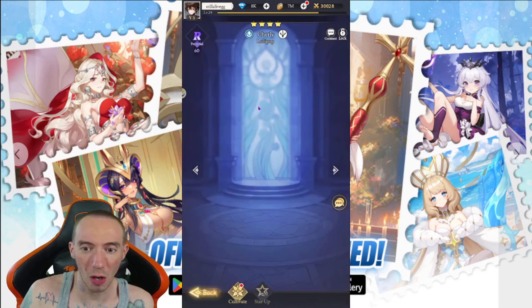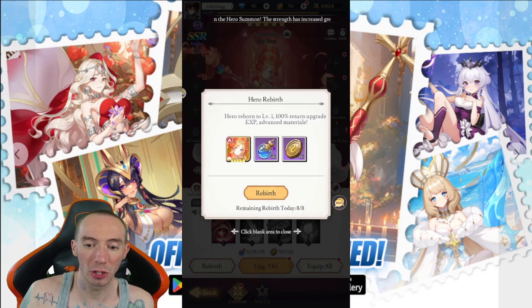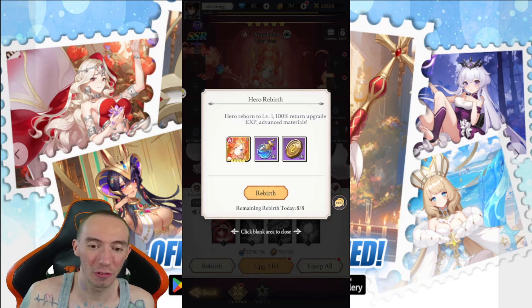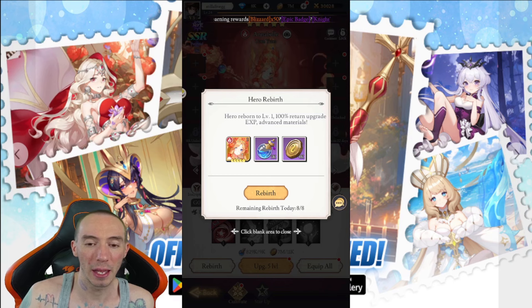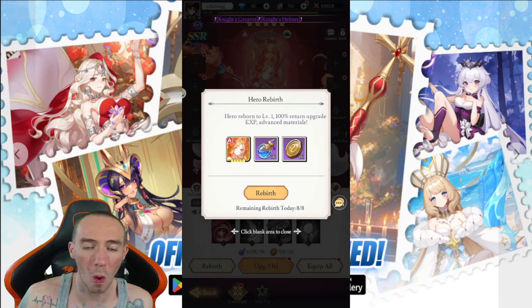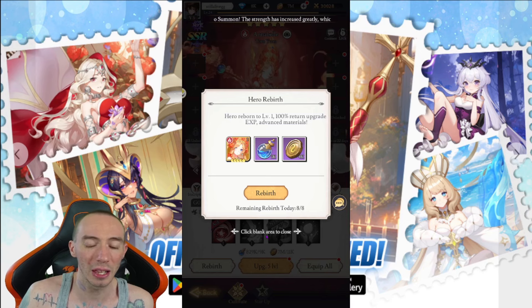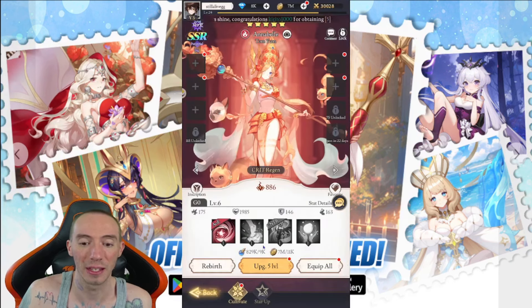Early on, don't be afraid to upgrade lower-rarity characters, because you can use the Rebirth system to reset them and get all your resources back — up to eight times a day. This game is very free-to-play friendly for experimenting with different builds and teams. Build a mono fire team now, and if you start pulling better water or nature characters, just rebirth your fire team and reinvest into the new ones.